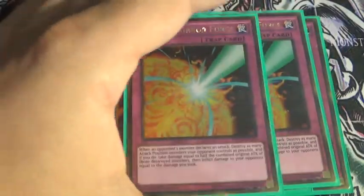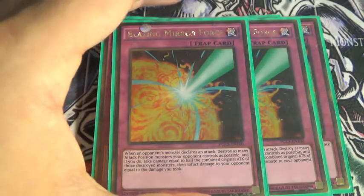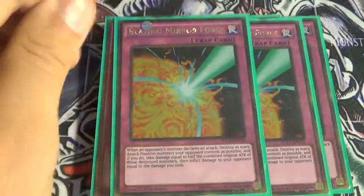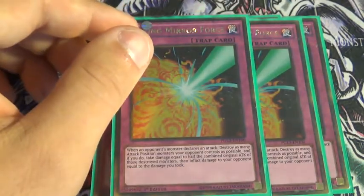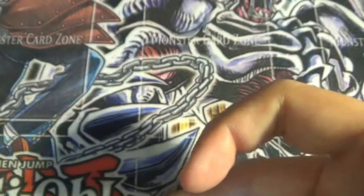And then 3 Storming Mirror Force and 2 Blazing Mirror Force. These Mirror Forces are amazing. Blazing is not quite as good, but it's still very solid against Rogue decks. And then 1 Treacherous Trap Hole. Storming Mirror Force is also very good against Dragon decks and stuff like that.